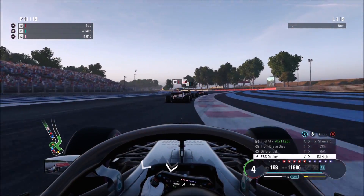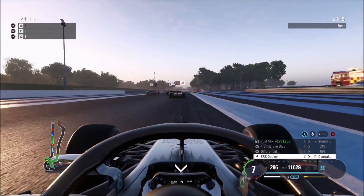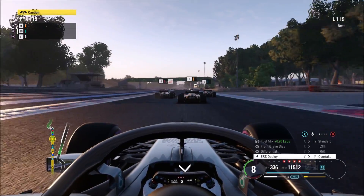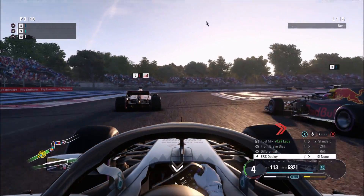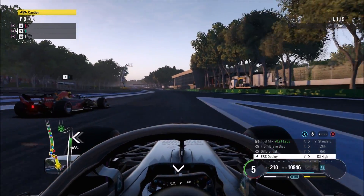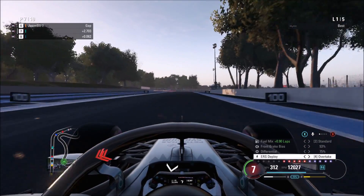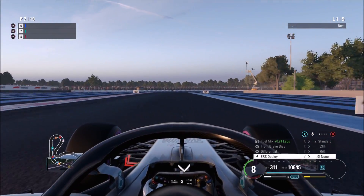Ranked lobbies are probably the best way to go if you want cleaner racing when you're not doing league racing. Up into P11 — made up six positions in this first lap. Someone's going off track, yellow flag coming in here. Another little overtake, trying to be as clean as possible as always. The Red Bulls are barging out of the way, so hopefully we can slip through. Going three wide into this completely flat-out right-hander — just a little off the gas there otherwise we'd spin. Made up ten positions now.